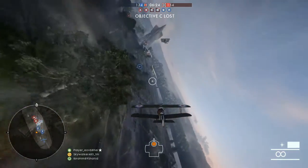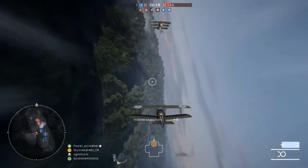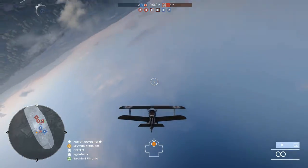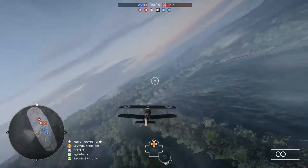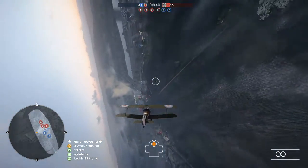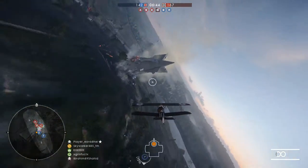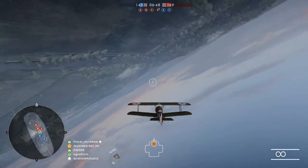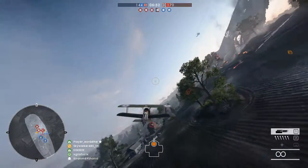Using a vertical loop to counter a horizontal loop can be kind of risky because you're basically losing sight of your opponent momentarily, and if you read incorrectly and your opponent switches, you may lose track of them. But if your opponent is flying too close to the ground, it can't be worth it to go into a vertical loop anyway because you're going to build an elevation advantage on your opponent.